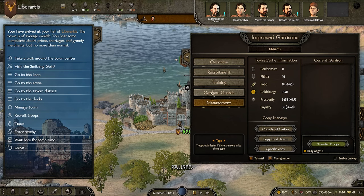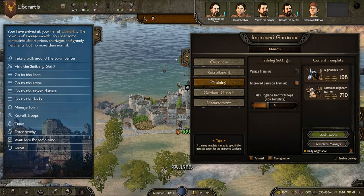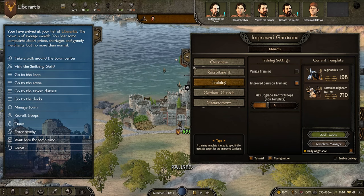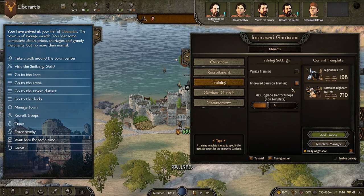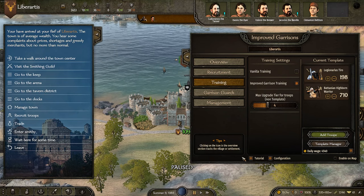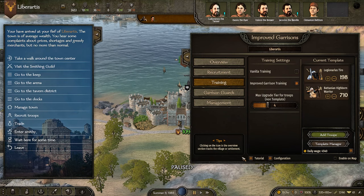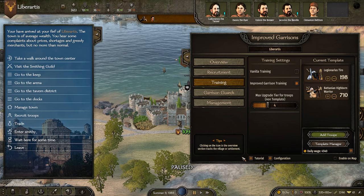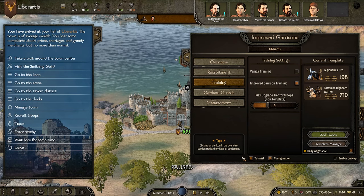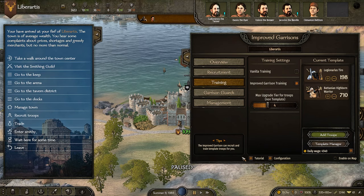That's going to be it for Improved Garrison. I am super impressed — this new UI is absolutely spectacular. It's definitely a mod I'm going to be using in my next campaigns because it's going to make training armies and defending castles so much better, as well as protecting your own settlements. This mod is also save game compatible as long as you have the right game version, though mods that also adjust garrisons might conflict. You can download it, stick it into your campaign, and load into an existing save — just make sure you make a backup save first. If you enjoyed this video, drop a like and a comment below and I'll see you in the next one.